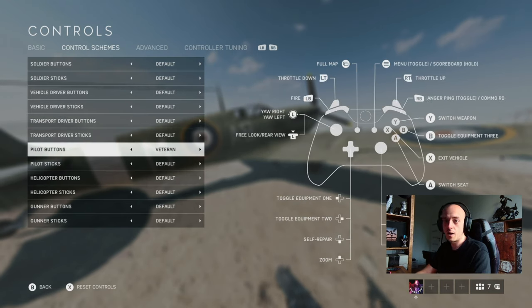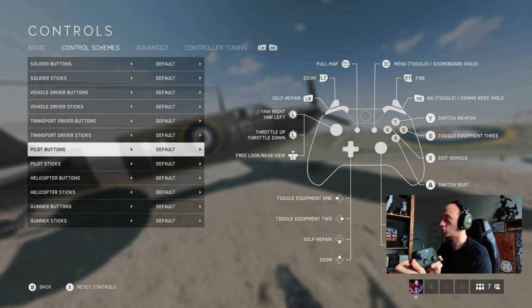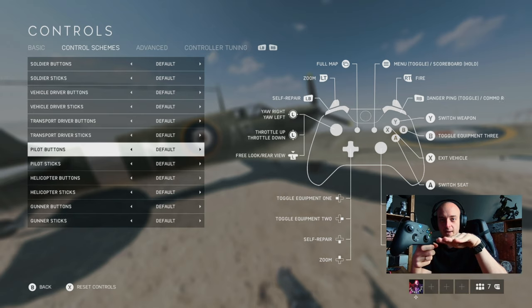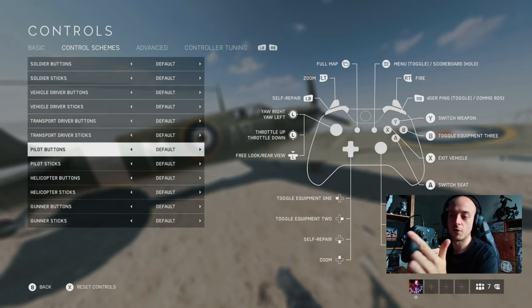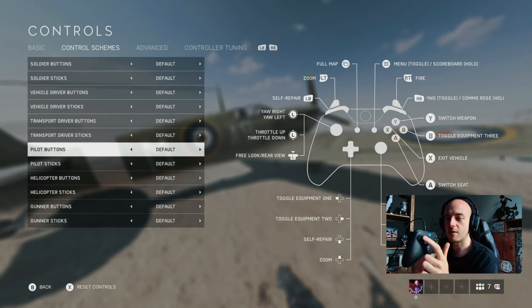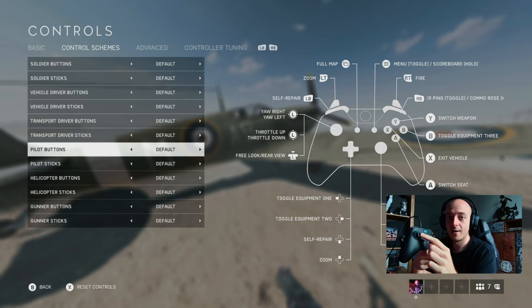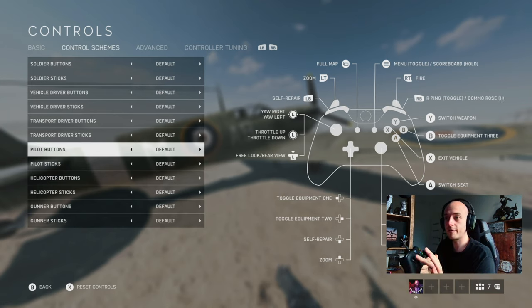This is an important one - pilot scheme. I've got it on veteran. What's the difference? On default, the left thumbstick controls both throttle and yaw. Push up to go faster, push down to decrease throttle, and left/right for yaw. The problem is you've got all of this on one stick, so if you're trying to yaw but tilt slightly, you'll accidentally change your throttle.